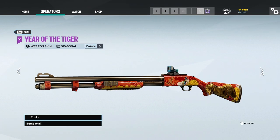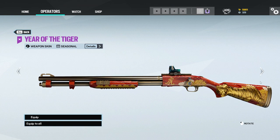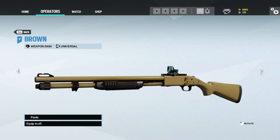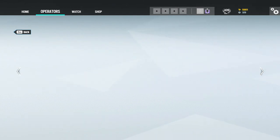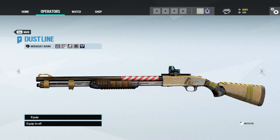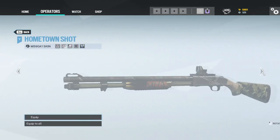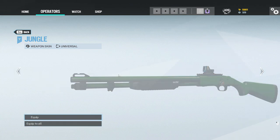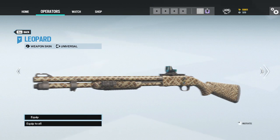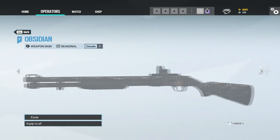Yes, I agree. Woody skin, Year of the Tiger — I've never actually seen that, that looks dope. Armor. And then we just got some eh skins. Boss Faker, Dustline, Dustline — pretty nice. That's pretty nice. This one's nice. I have that on PS4.